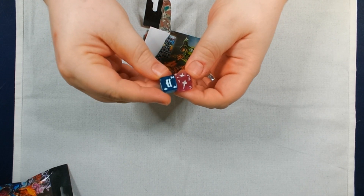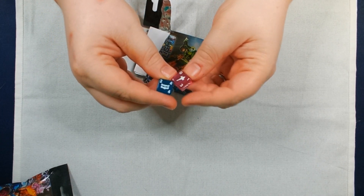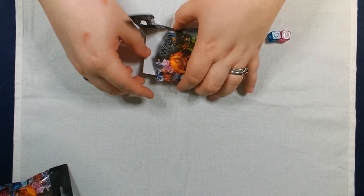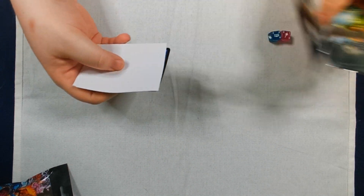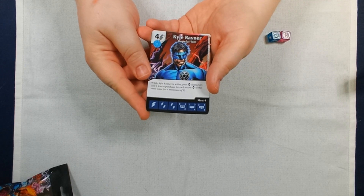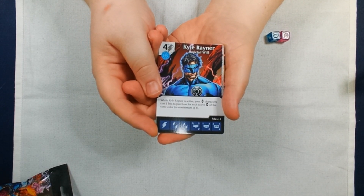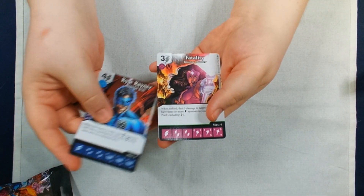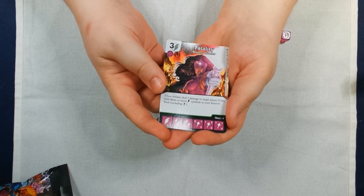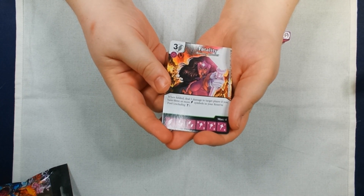I have a couple of very translucent dice. I do not remember what either of these characters are — I'll be completely honest, no idea. I have a common Kyle Raynor, Hopeful Will. And an uncommon Fatality, Bounty Hunter. Nice.